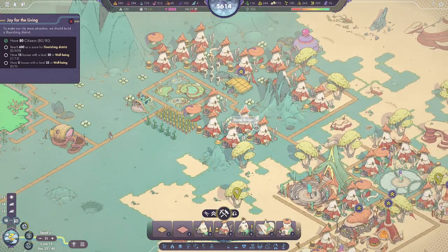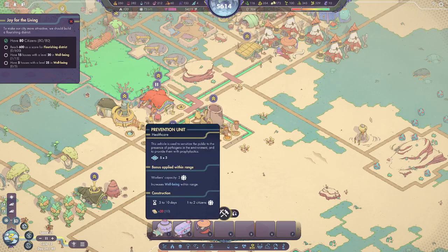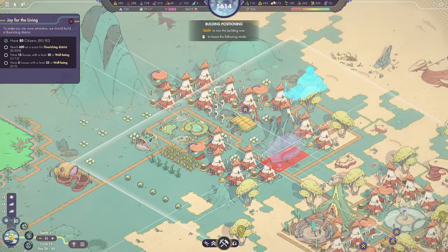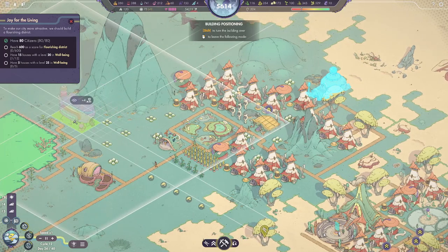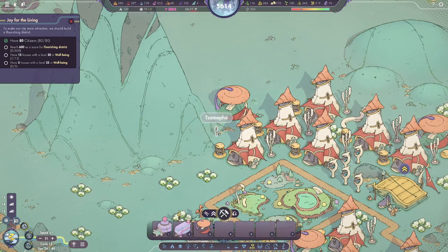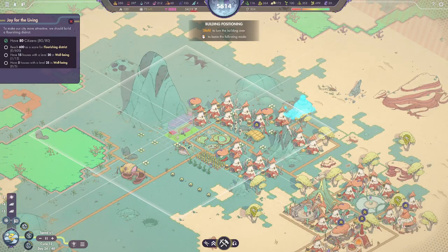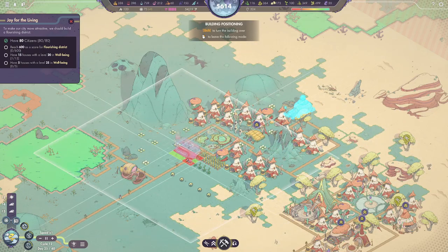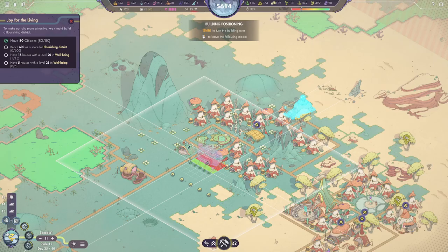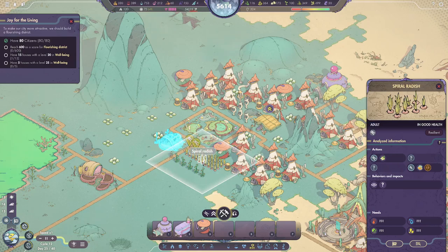These mountains are annoying — having to build around them is wild. But 25 well-being in a lot of houses. The prevention unit is probably worthwhile — just slap it back here. That guy's just staring at the mountain. Samofa was just staring directly ahead at the mountain. This building gives us four more well-being. It would be best if we could jam it into the middle of the neighborhood, so putting it right here would be the most useful. Sorry to the Spiral Radish — we're gonna rip you guys out. I should not have placed you where I did.